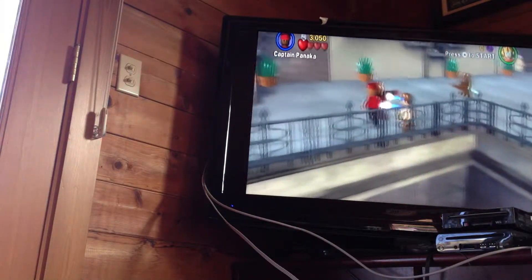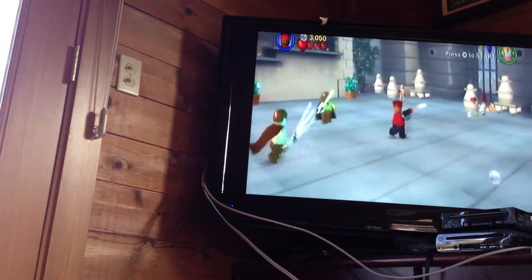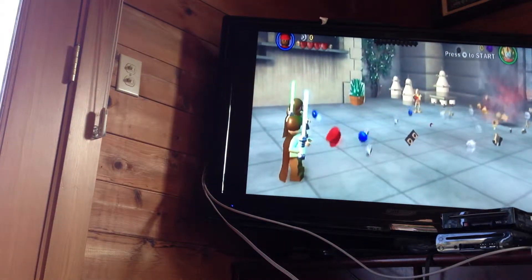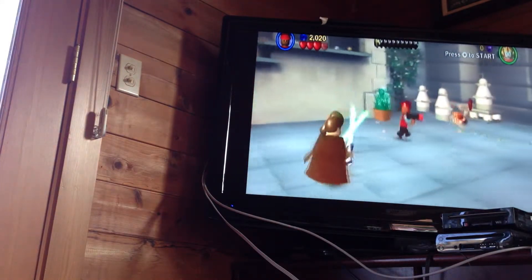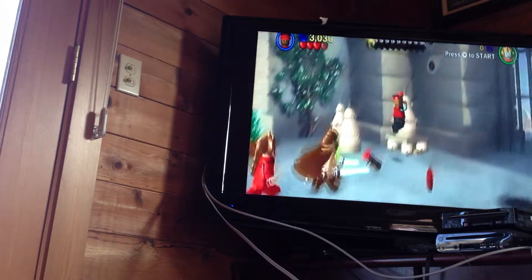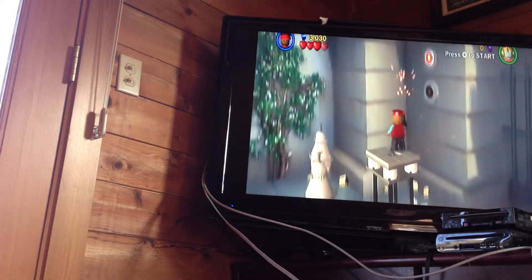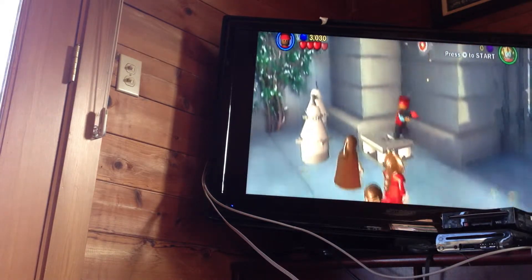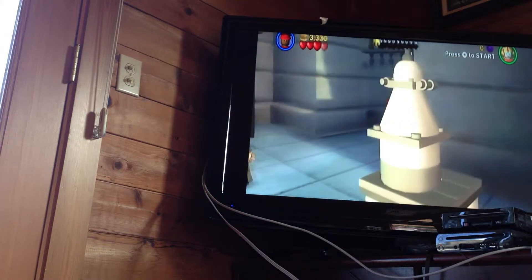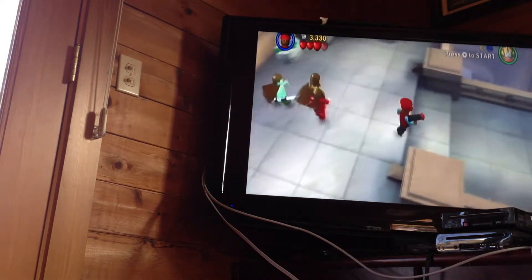Now you just switch to somebody with a gun — I'm playing as Captain Panaka again. Just take out those two droids. Don't die like I just did. Then jump up on one of these platforms and shoot those targets. I shot the other ones from that side, or you can go on the other side and do the same thing.